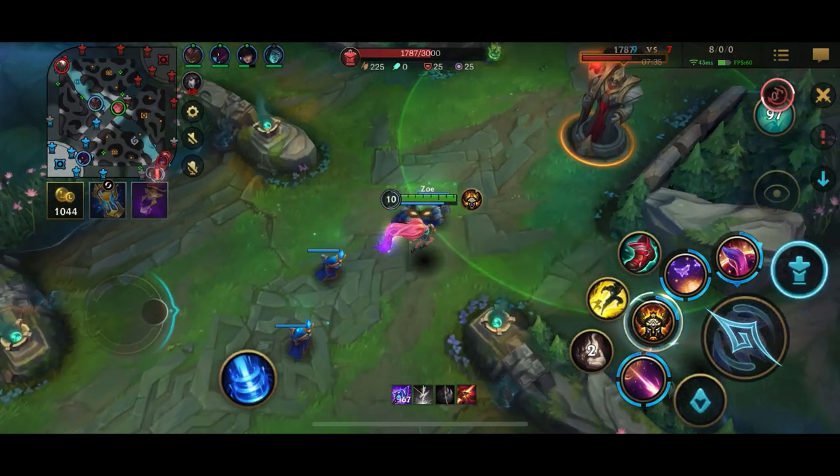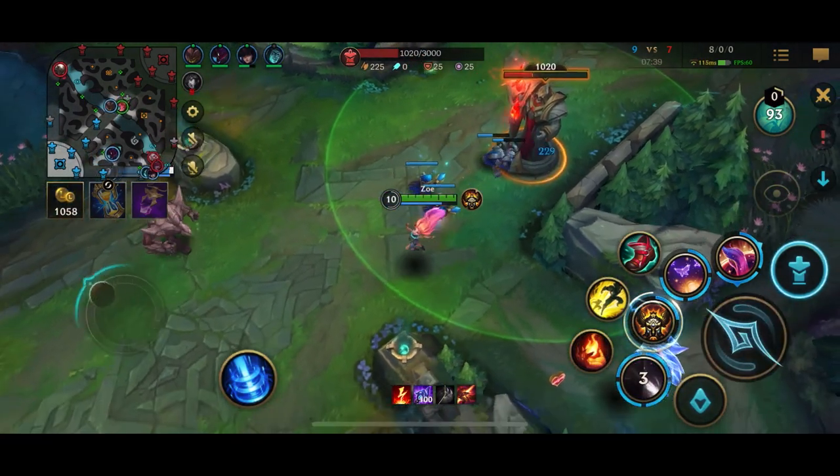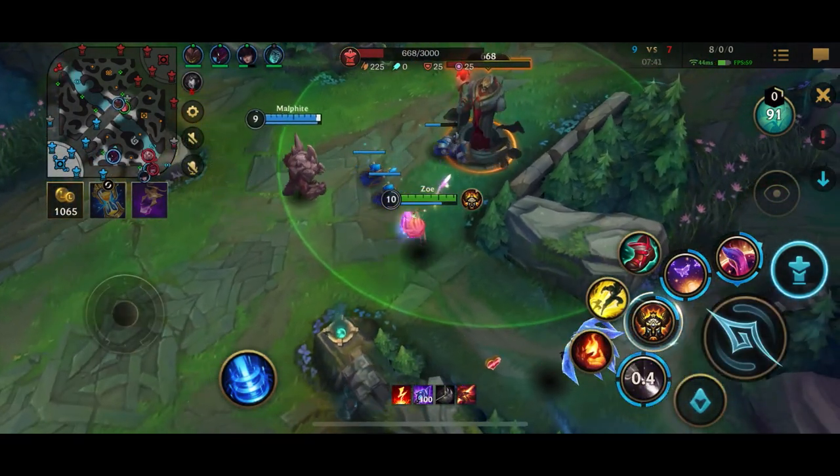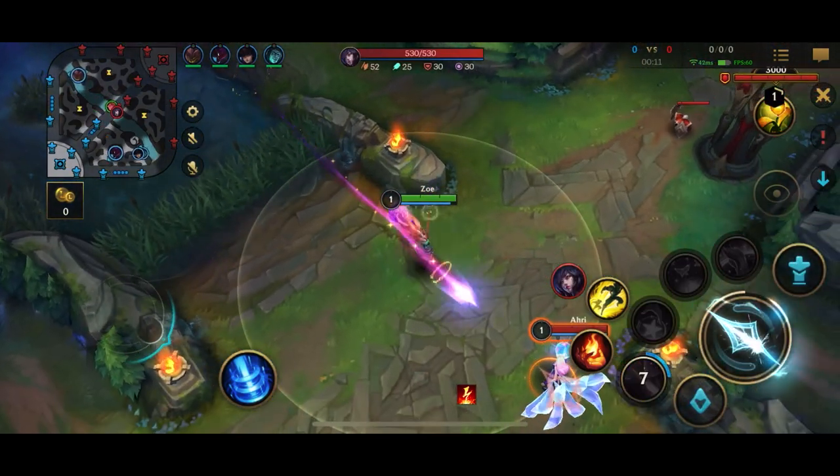Your first ability can proc your passive twice. Use your first ability, then auto attack, then use the second part of your first ability, and you can auto attack with your passive again. This is great for taking down turrets and for early trades.